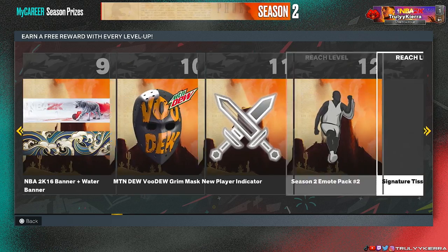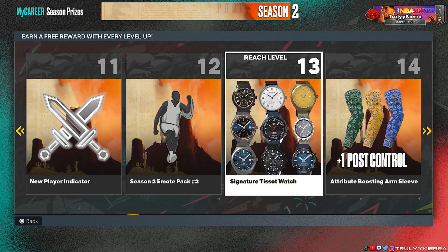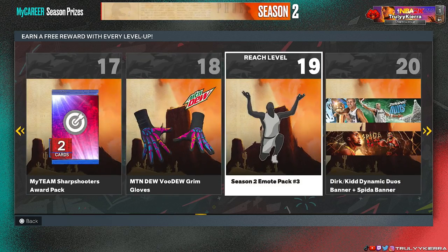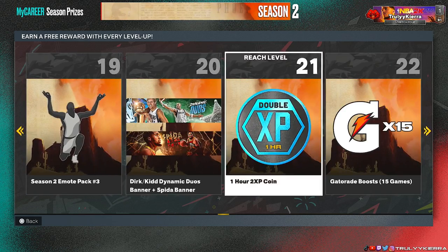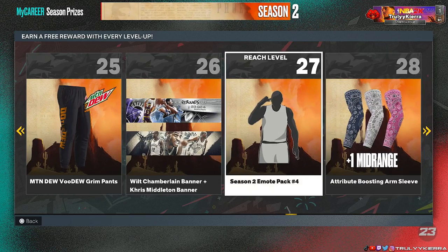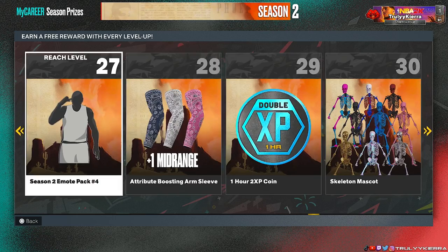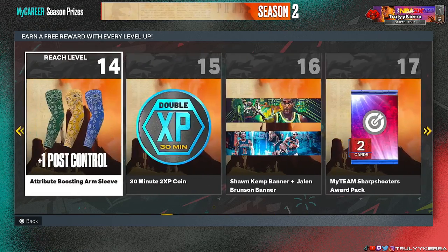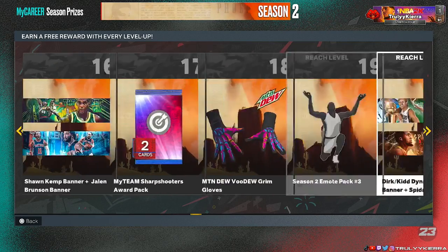We get a watch, we got gloves, some more banners, more tokens, we got the Mountain Dew pants, some more banners, and some more arm sleeves. And we got Mid-Range, Block — what was the other one — Pulse Control.